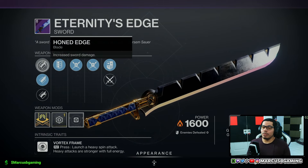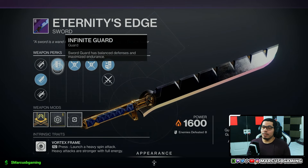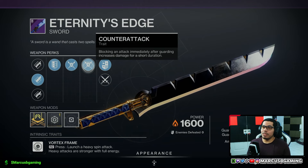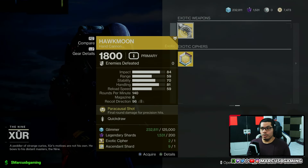And another sword — Eternity's Edge — with honed edge, hungry edge, jagged edge, infinite guard, Energy Transfer, and Counterattack with an impact masterwork as well.